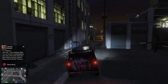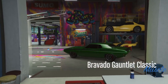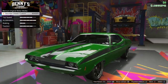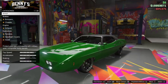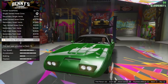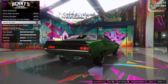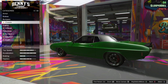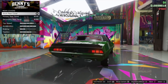Is it fast though? Let me check — no, it's not fast, guys. So yeah, the Bravado Gauntlet Classic is next — 540,000 today with the discount. Now it's a Daytona-style car, man — this is sick, this is just sexy. I like this one a lot.